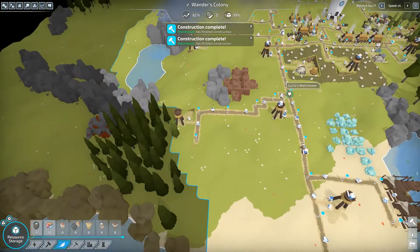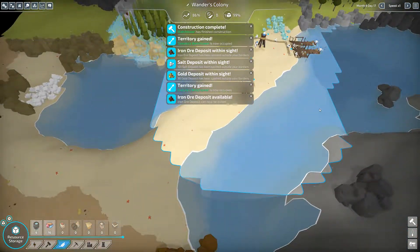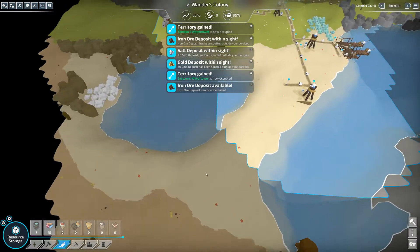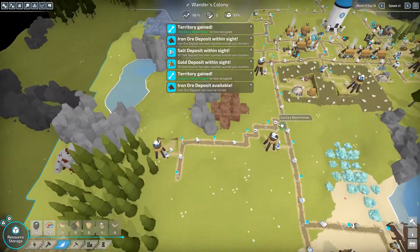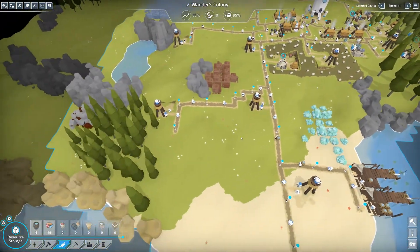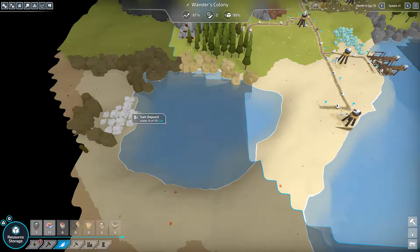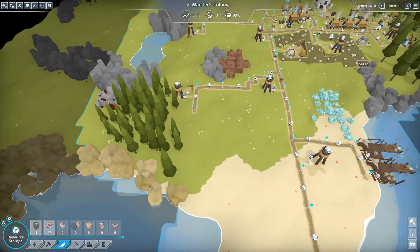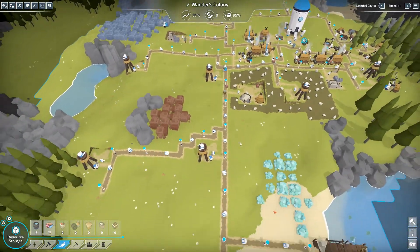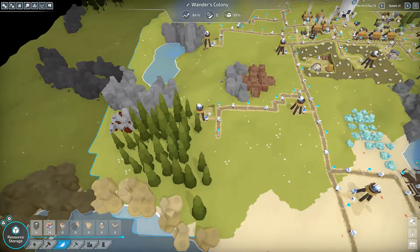Both watchtowers are done, we can expand our borders. We have gold over there, so we can pretty much start. There's a salt deposit! No matter what, we do need L2 energy. I wouldn't mind upgrading there — look at that space, we could have like a huge farm, maybe two or three of them.